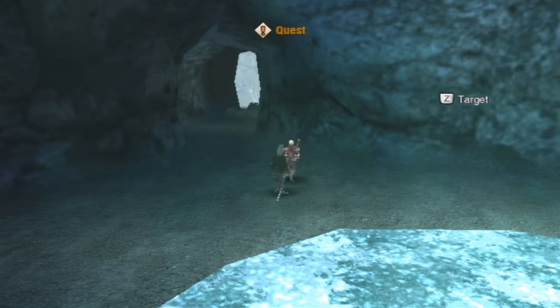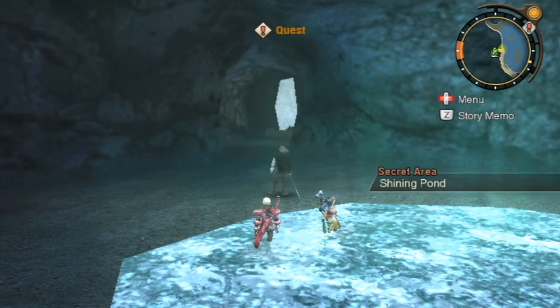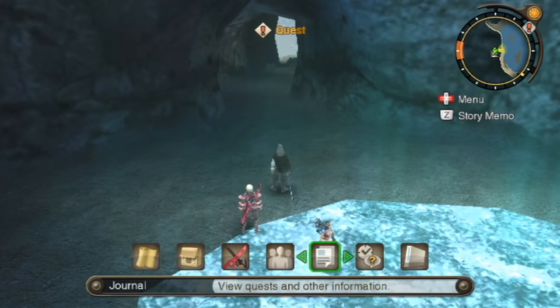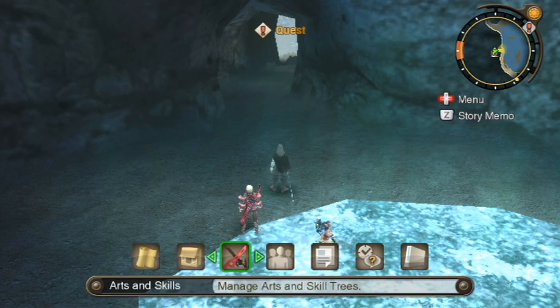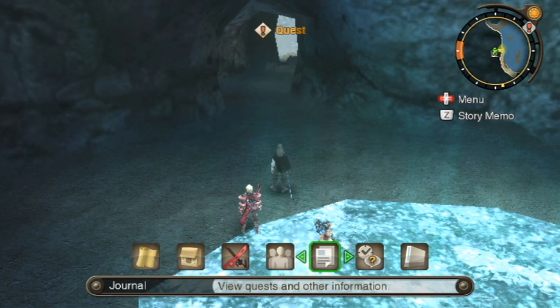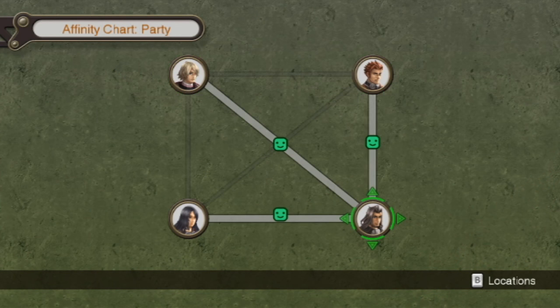I was playing Shulk, Dunban, and Sharla. I think there she is — I was about to say, like, where did my third person go? But I took out Rein, which I think I said I would do at the end of the last one, because he had the best affinity setup. I needed to get affinity between Dunban and Shulk, and after a lot of quests and a lot of presents — I did like all of the top three presents — I traded between Dunban and Shulk. So now Dunban has level 2 affinity with everyone.